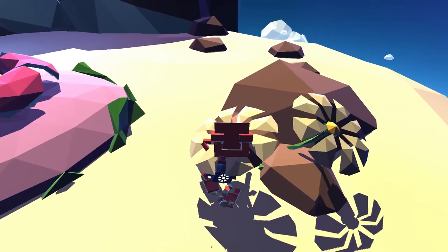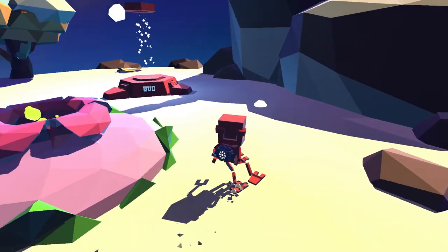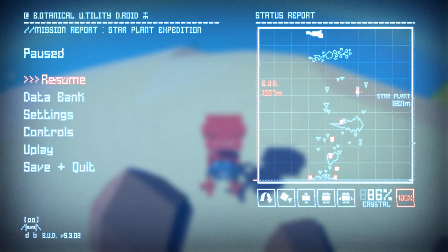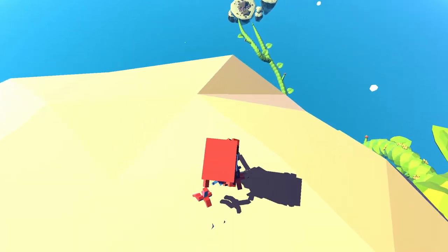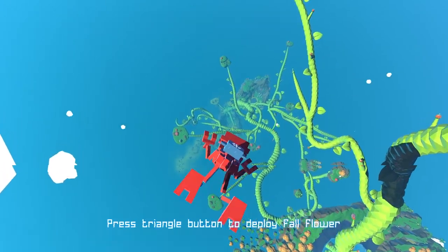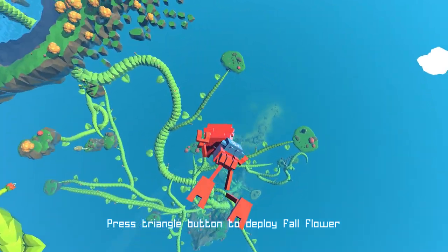That puts me at about 1200 meters. Make sure you've got a fall flower with you — you can also use a glide leaf. I don't know if one's actually better or not, I just used the fall flower. You can see here I'm sitting right at 1257 meters, which is the seventh teleporter or tele router. I would actually recommend waiting until the end of the game.